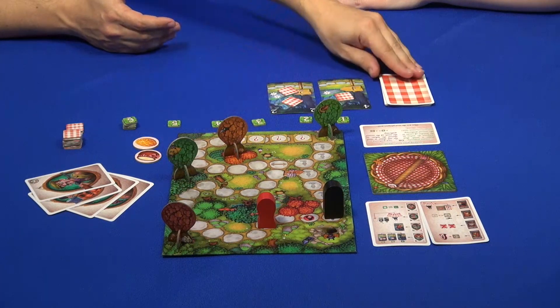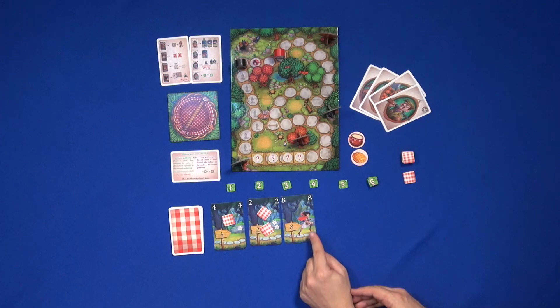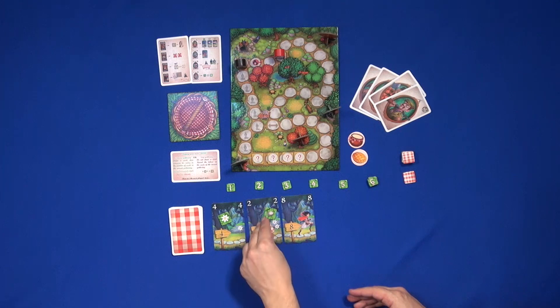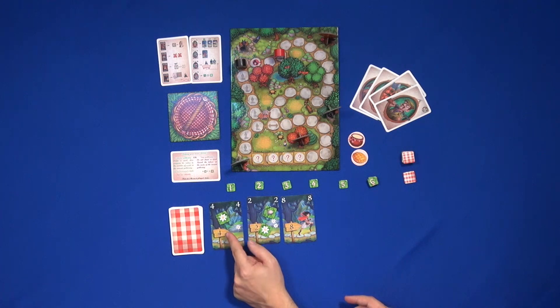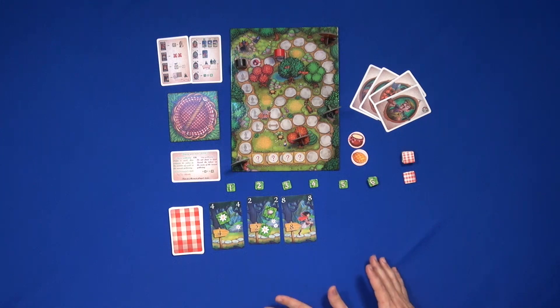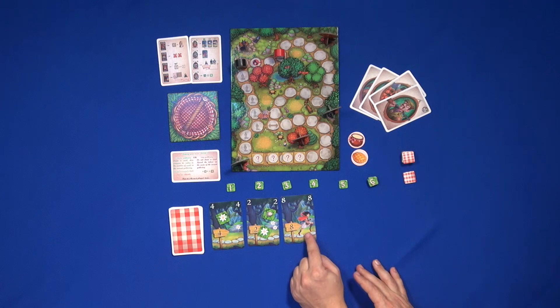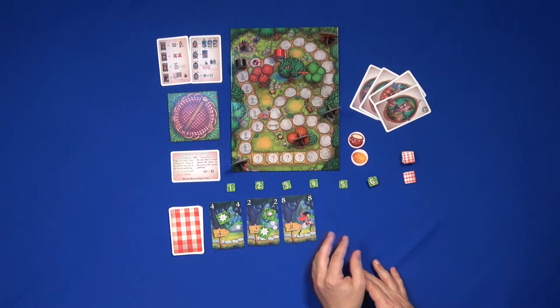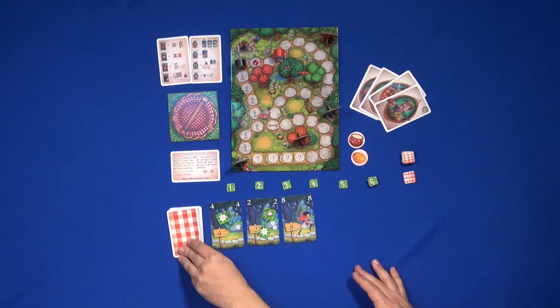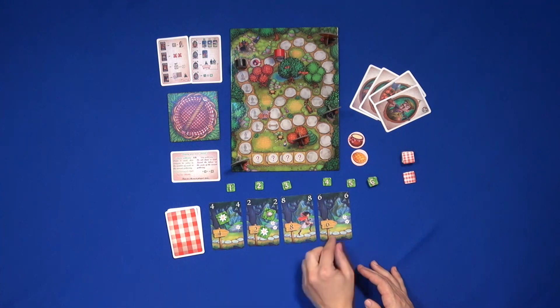Some of the cards in there are special. Look at this one — what a coincidence! Here, the little red riding hood is running. So we would flip all the tokens and advance one per flower there is. Usually, you only advance when you decide to stop — then you reveal and advance one space per flower. But with this card, you can advance during your turn, and you can also stop later and advance again with the same cards.